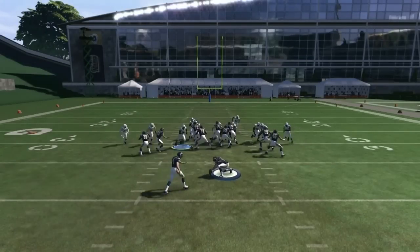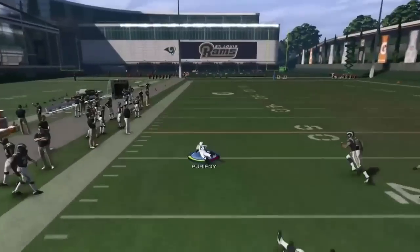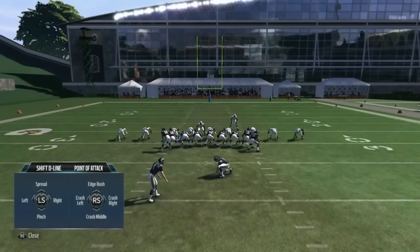Right here, what you're going to have to do is start off by taking the third guy, whether it's a left-footed kicker or right-footed kicker. For instance, we have a right-footed kicker right here, so you take the third guy from the left. If it's a left-footed kicker, you take the third guy from the right.